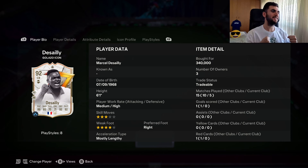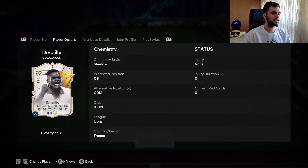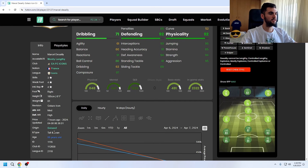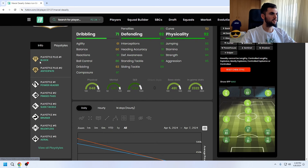Hello, welcome to my channel. Today we look at 92-rated Desai - he is Secret One with minimum high work rates, three-star skill moves, four-star weak foot, right-footed. You can play him at center back and CDM as well. His body type is tall and lean.